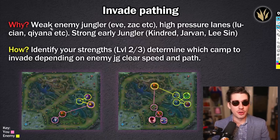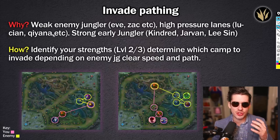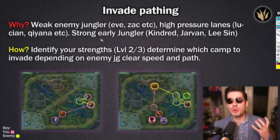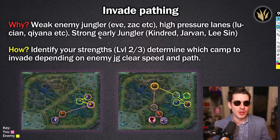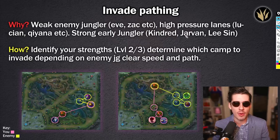Why do we invade path? First, when the enemy is a weak jungler — your Eves, Zacs, Sejuanis, tanks, and scalers that you want to put behind early. Second, you have really high pressure laners — like Lucian for early push, or Qiyana who allows you to fight 2v2 with the skirmishing power you need at level three. Third, you are simply a strong jungler — even without strong lanes, you're strong enough to take that 1v1. Your Kindreds, Jarvans, Rengars, Lee Sins — all these early game powerhouses with damage to back them up. That's why you should invade path.